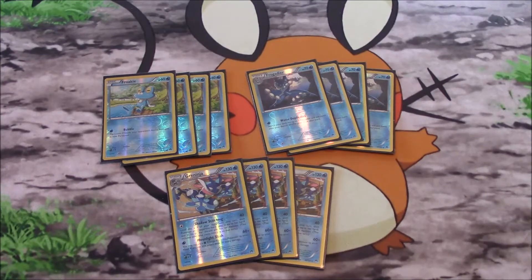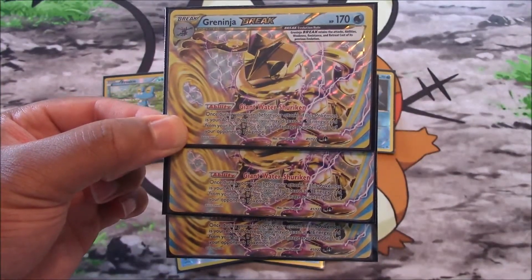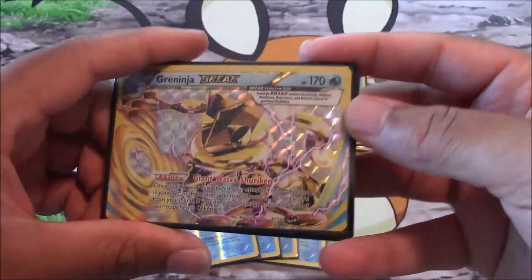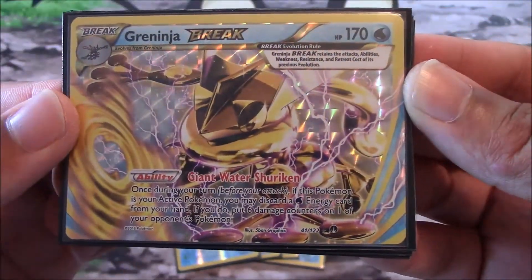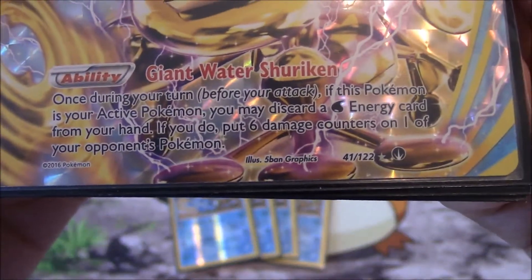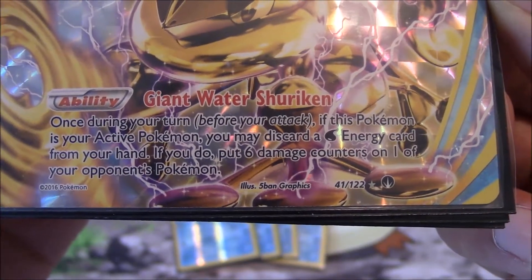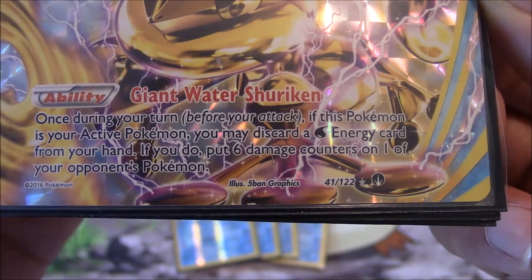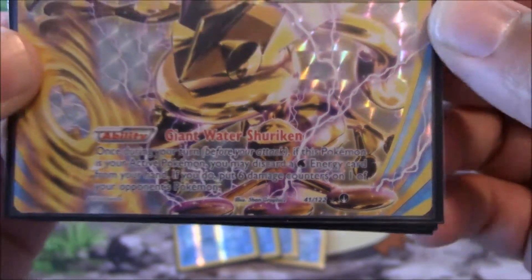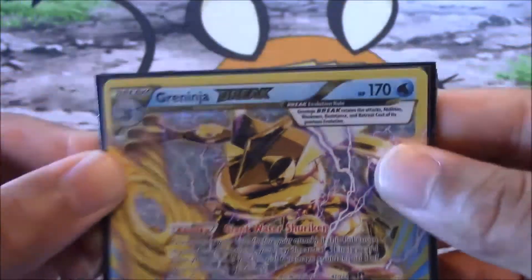The card that really makes the difference — we're running three copies of Greninja BREAK. First of all, 170 hit points, meaning Greninja BREAK is going to survive two turns for the most part. The ability Giant Water Shuriken: once during your turn before you attack, if this Pokemon is your active Pokemon, you may discard a water energy card from your hand — if you do, put six damage counters on one of your opponent's Pokemon. Holy smokes — you're putting 60 damage before you even get to attack.